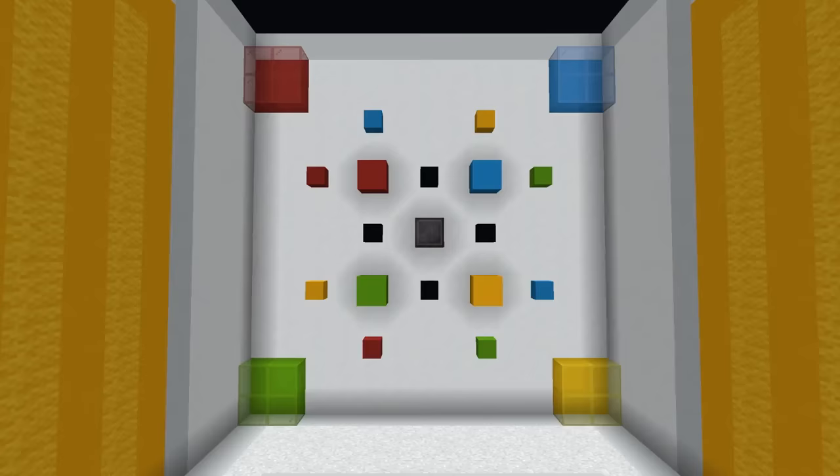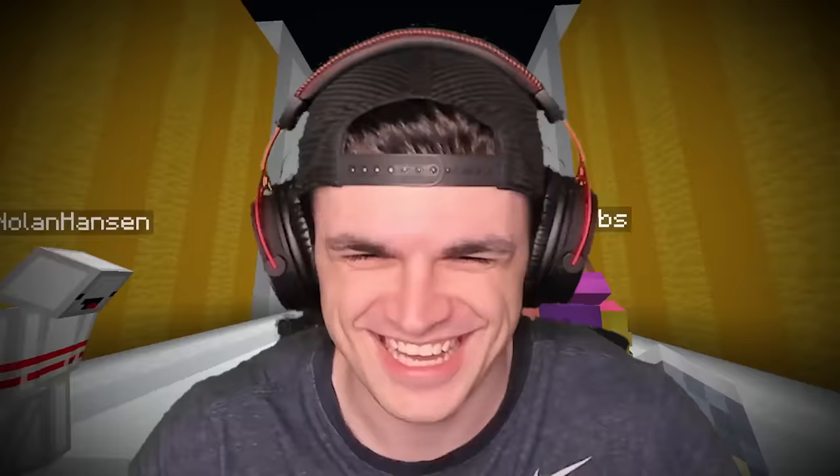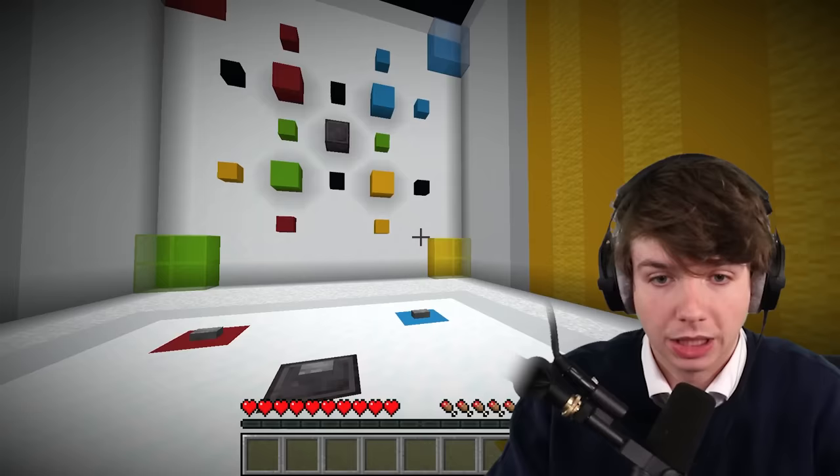Let's solve this one first and see if it does anything. The black ones are all together, but we have to get all of the colors into their respective corners. Wait, Carl, aren't you colorblind? It's only partially. I don't know if he should be in charge of this one. Wait, I know how to do it. Okay, blue's finished.